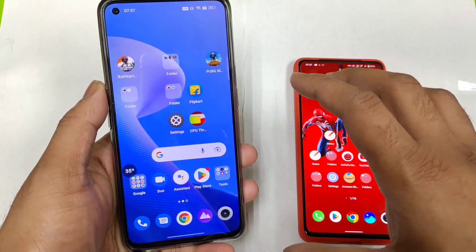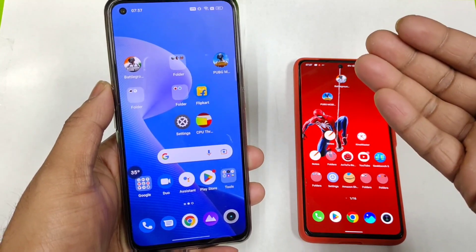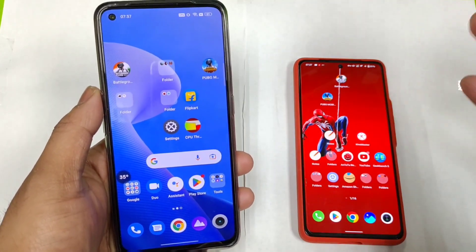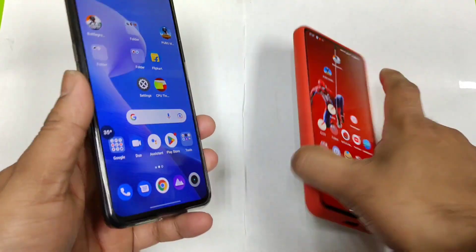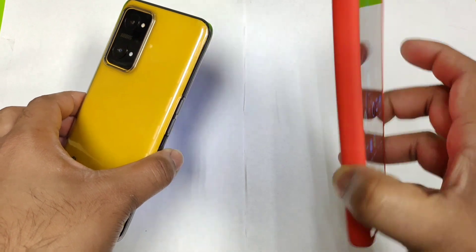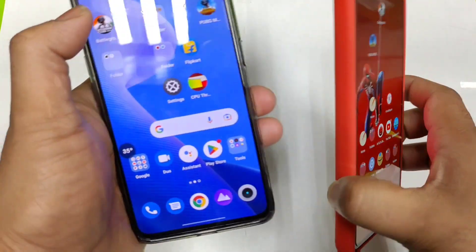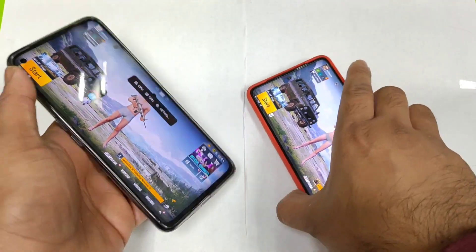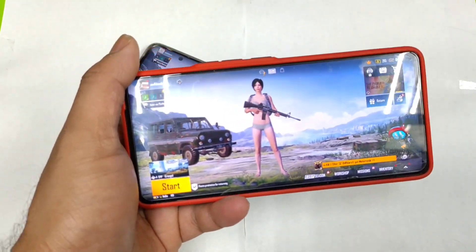For example, the iQOO Neo 6 with the same Snapdragon 870 got the 90fps update in Battlegrounds Mobile India. Let's see what's going on between these two phones in terms of default graphics settings — a one-year-old phone versus a recently released Realme smartphone. Let's open the game and check the settings.